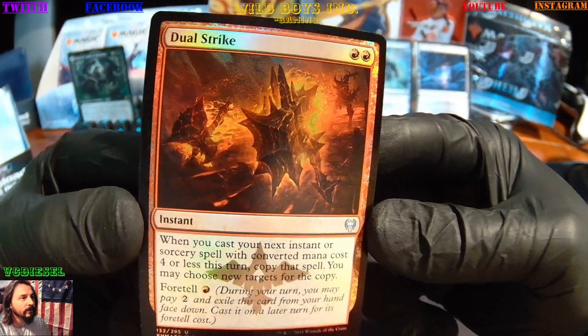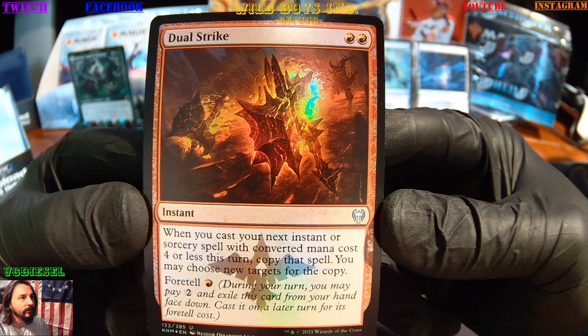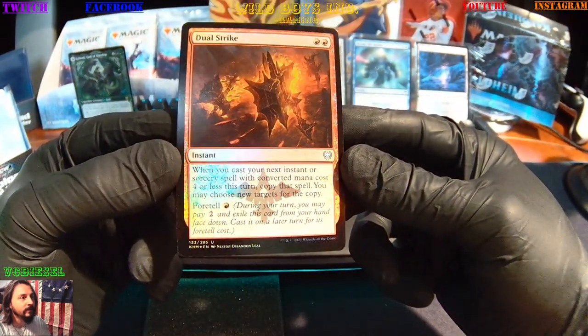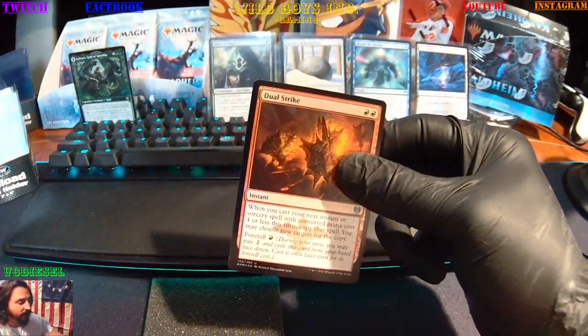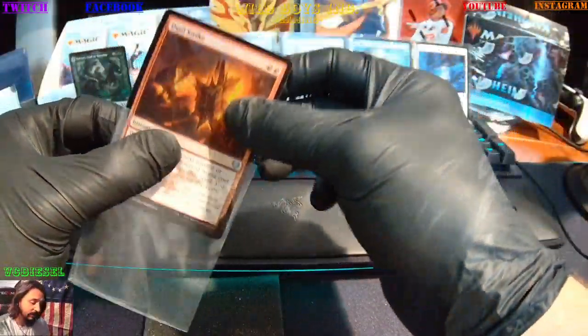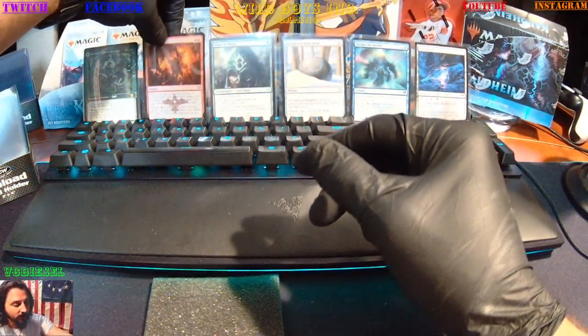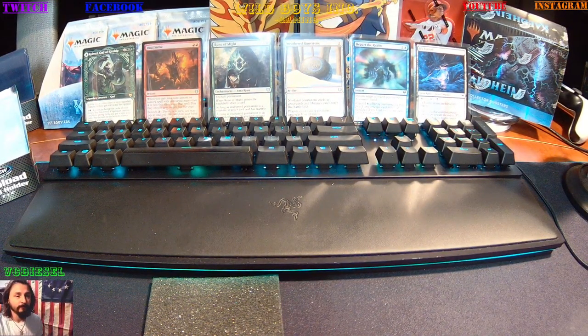There it is! The guy throwing it in the back — the demon. Beautiful cards! Alright guys, please like, share, comment and subscribe. Check out BGA Wild and Primed Up. I'm VC Diesel, Wild Boys Inc — thanks for hanging out, I'll see you on the next video!